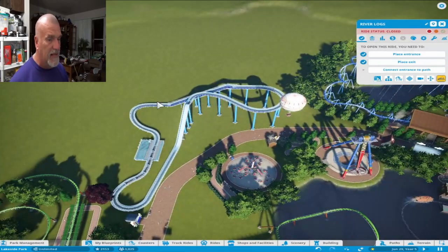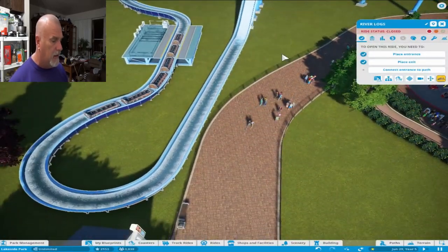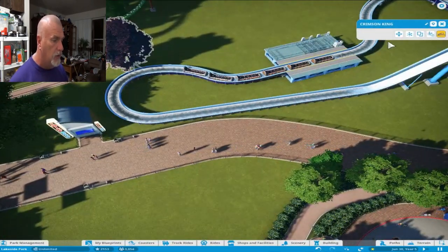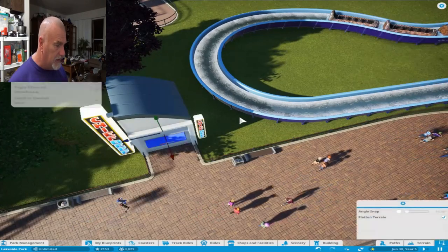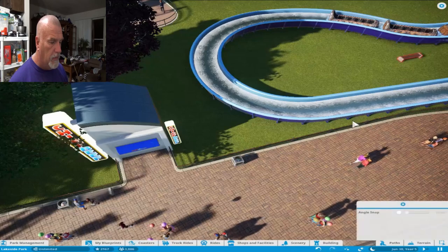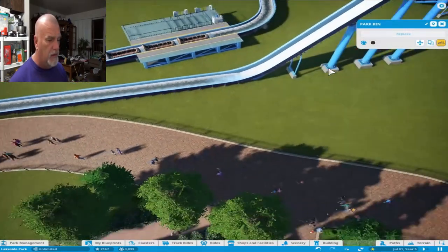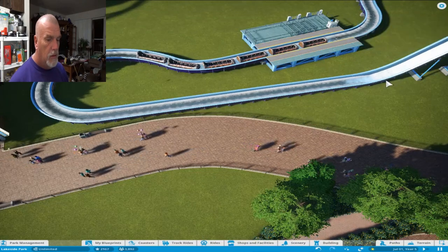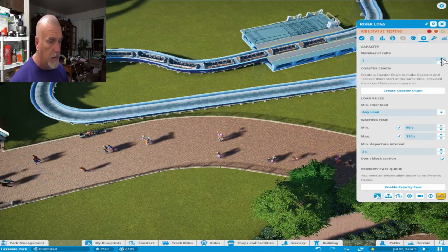We're going to put the log ride and hypercoaster back here. How I'm going to route the hypercoaster, we haven't decided that until we get to that part. Right now let's go ahead and do the queue line and station. I'm going to move this tree basically, and I love how in this game I can move this building just a slight bit, move this bench, and move the trash can over here because right here is going to be the entrance of the ride. We're going to add at least two more logs in there.